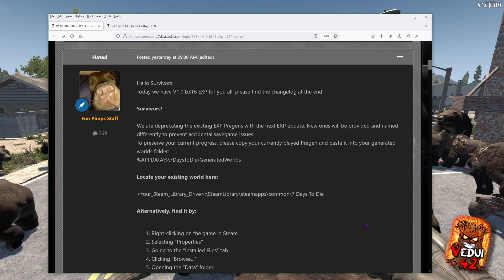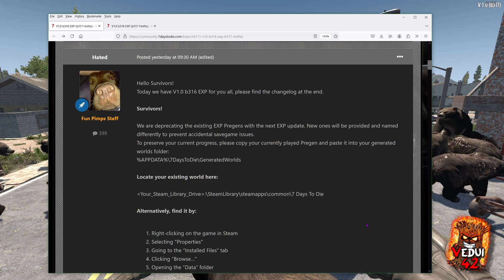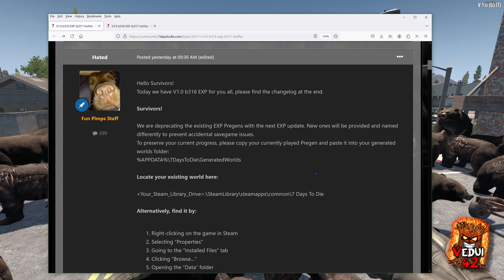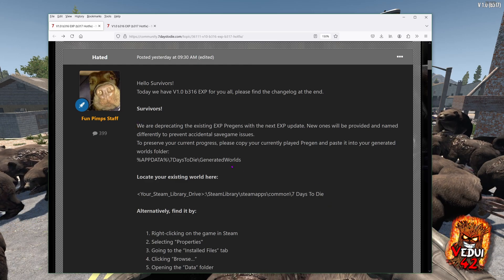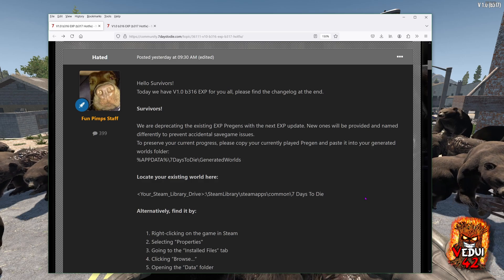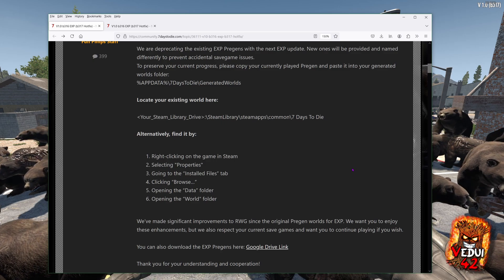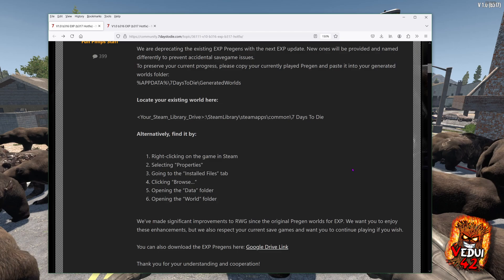We will call this the zombie bear update because it does come with the new zombie bear model, which is cool, and the regular model as well. Right up front, there is a warning that in version 3.16, the next version — you have to take note of this — they are deprecating the existing pre-gens. Keep this in mind. You have to take certain steps if you want to continue using these pre-gens in the future, after 3.16. Get this done.